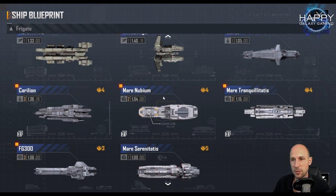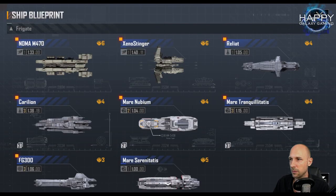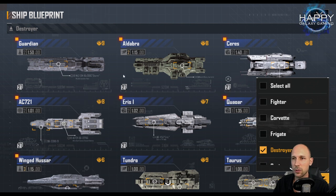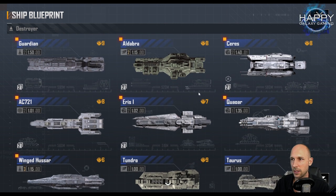For other high damage ships, I don't have another option here. For the front row, you don't absolutely need the Adabra — the Taurus would be a replacement. For healing you have Ceres, Guardian, or Tundra. With this setup you should do pretty fine.